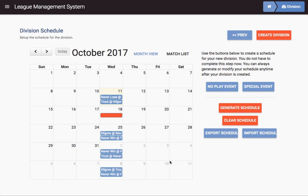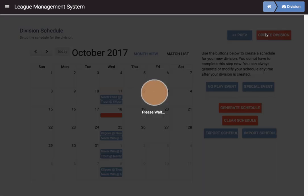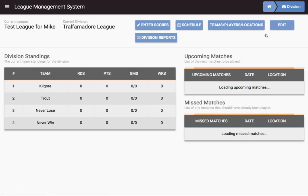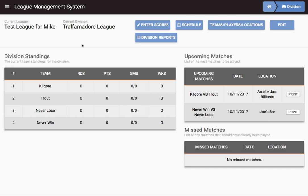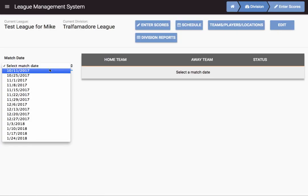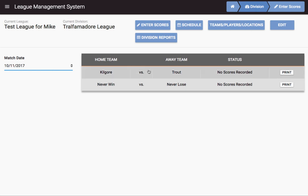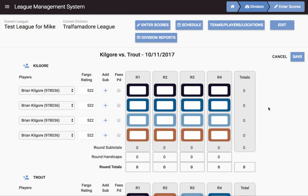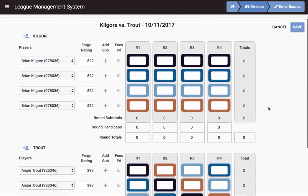So now we've done settings, we've created locations, we've created teams, we've done a schedule — we're ready to say 'create division.' And our division is now created. Imagine play happens; now we're ready to enter scores. We select — let's say today is a match date — and we're going to enter some scores. You see this score sheet pops up, and it looks like this.